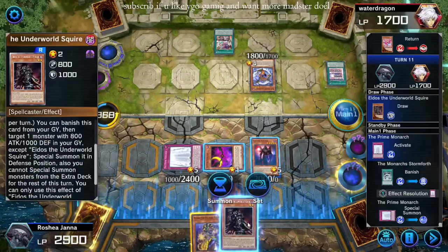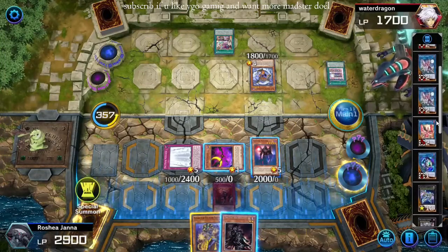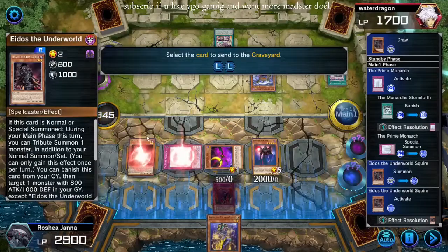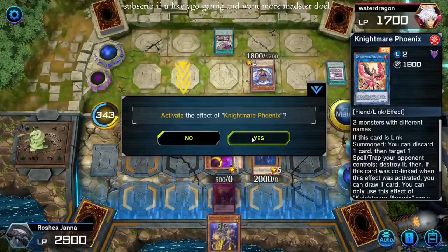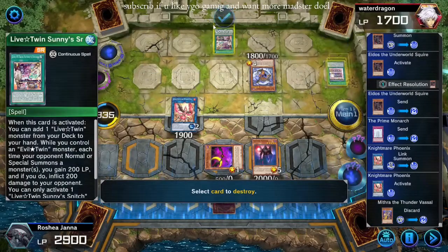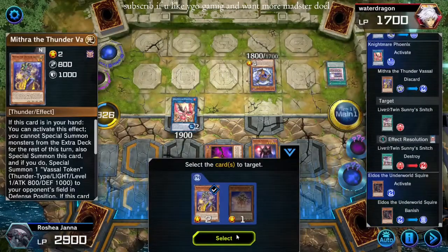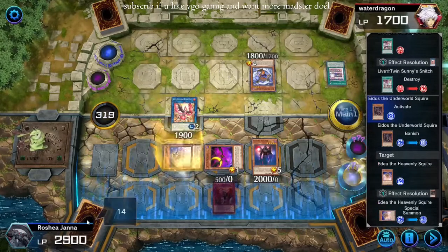I cannot make Borrelsword because it requires effects and this is a normal monster. But I can Idos, do that. Link Prime and Idos for Nightmare Phoenix. I don't really need this Mithra. I just don't want this Sunny Snitch to do anything anymore — it's annoying the hell out of me. Idos. That just locked me out of Extra.